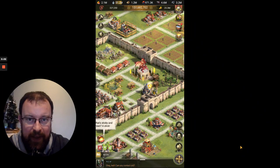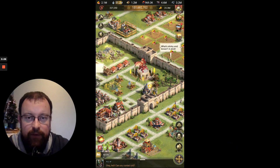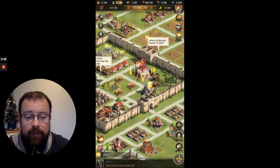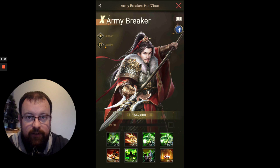Hi ladies and gents, Lord of Pondtail here with another video for Rise of Empires Ice and Fire. Today it's a season hero guide and we're going to be looking at the last of the SX2 heroes — Mr. Army Breaker. Army Breaker is the second of the two SX2 Cavalry heroes and he is a support hero. You'll really want to put him either on your front or middle rows, but he's perfectly good in either. So let's have a look at his skills.